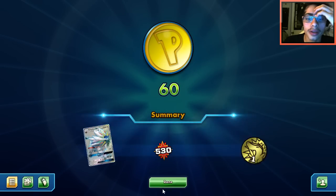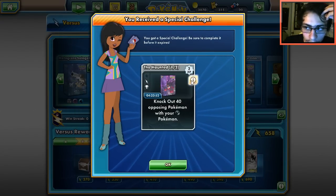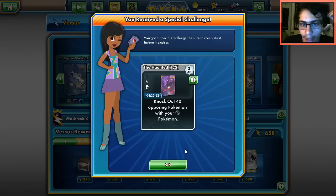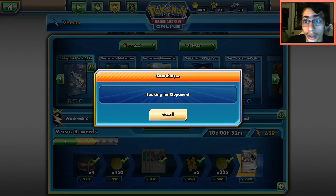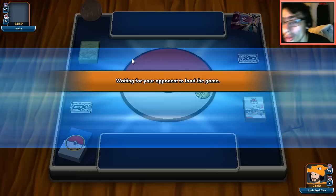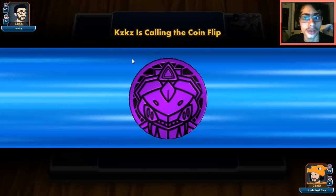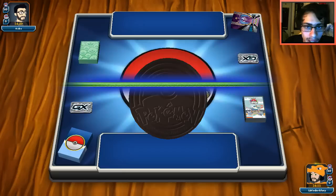He just needs to find one Lycanroc and it's over - and there it is. He has the game. At least we got 60 coins out of that. That matchup is kind of annoying. I can actually get a deck box here. That was a frustrating game - Lycanroc Works is such an aggressive deck and this deck is too slow against it. It's one of the worst matchups. I wouldn't call Lycanroc Works top 10 in the format, but we just couldn't beat it today.